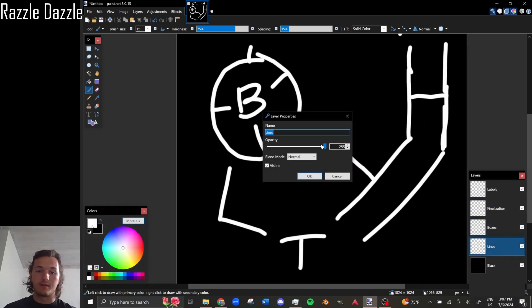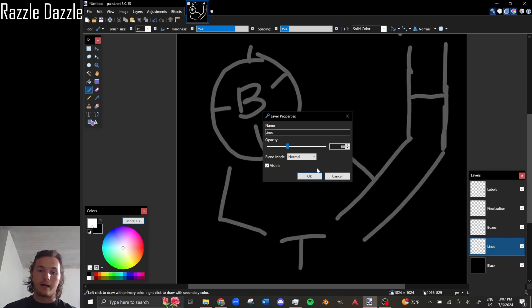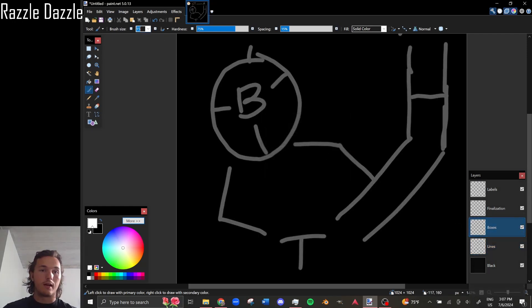Let's take these lines, drop the opacity down, move to the Boxes layer, and switch to a smaller brush to start building out the layout.